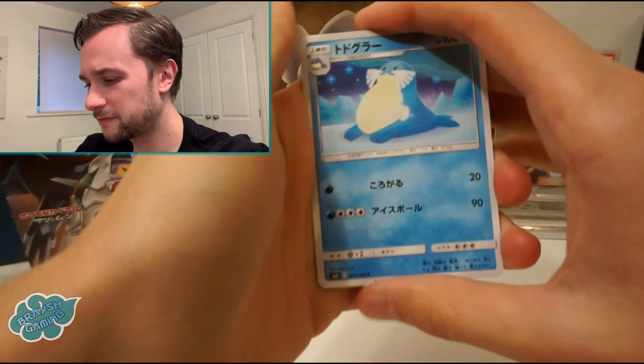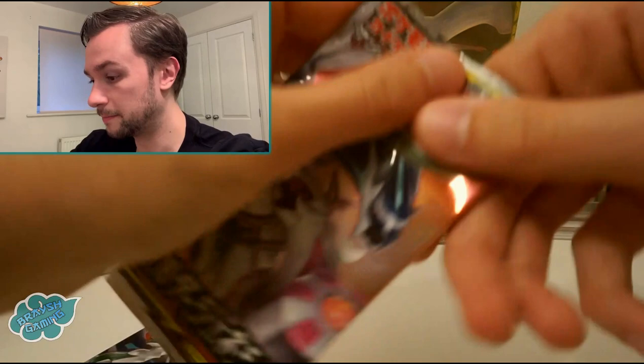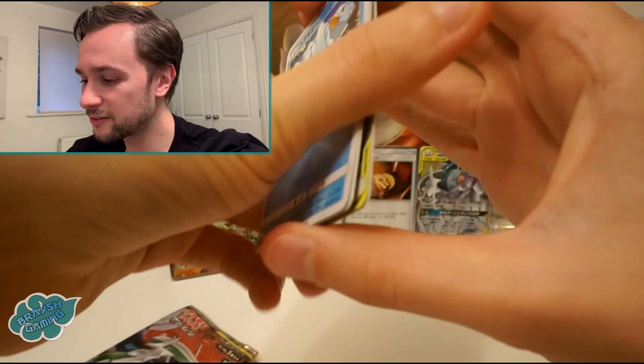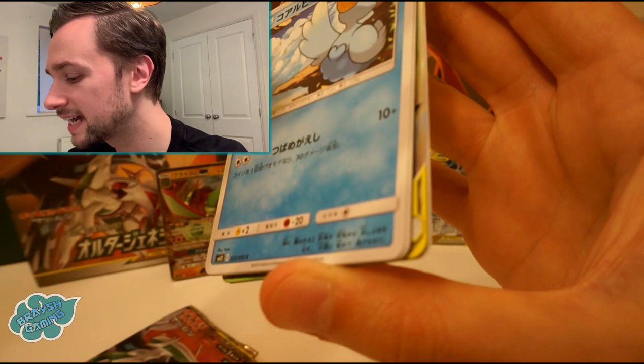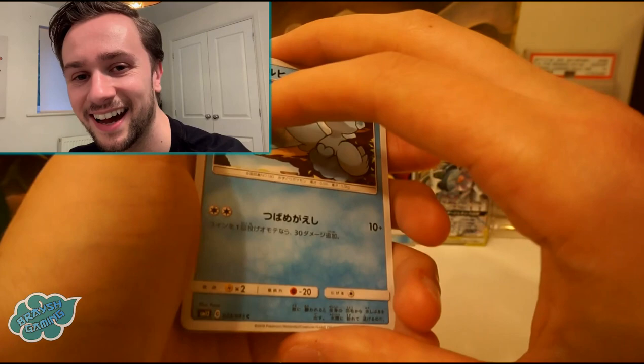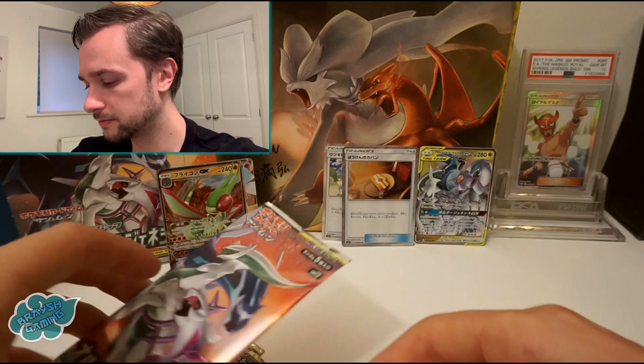Solgaleo and Lunala must make an appearance in that last set — they have to. But I feel like we've had every variation, even gold cards. Rufflet and a Kricketune. Lopunny — Mega Lopunny in the background. Last five packs, nothing to show for it yet. I have a tag team — there's definitely a tag team there, which is definitely our rare card.